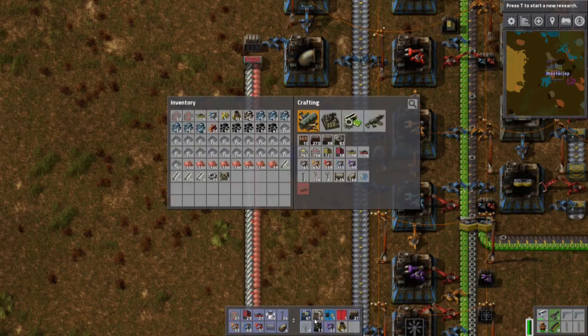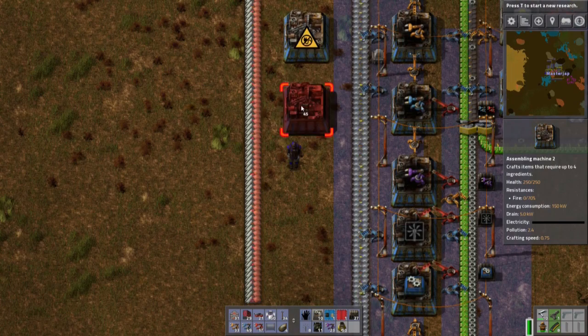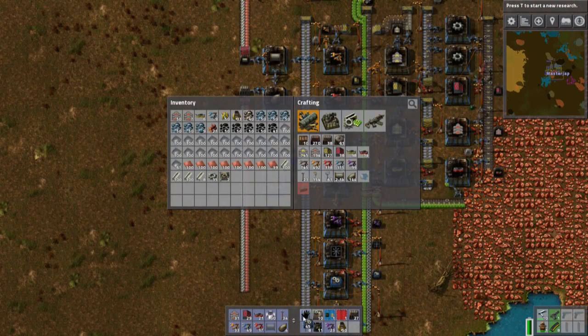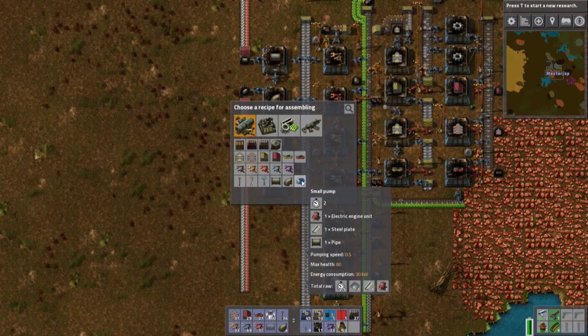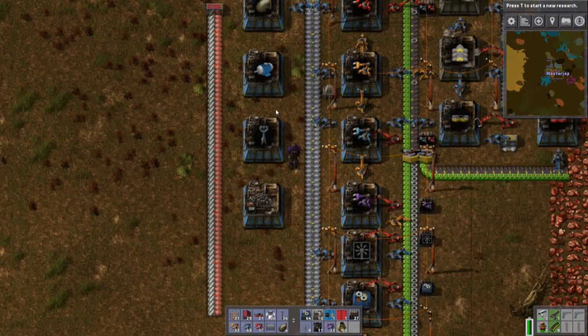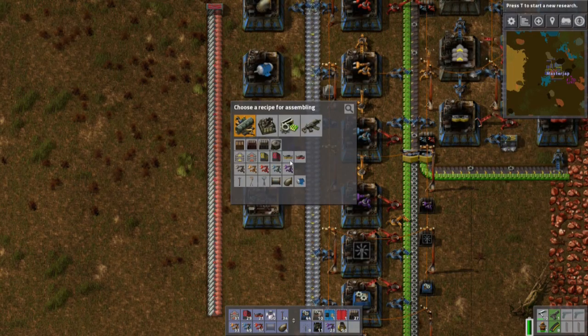There we go, now we need a few extra assembly machines - I'm only using blue ones now. Let's make those with spacing between because it looks nicer if they're all the same. You are going to have those, you are going to have these. Maybe I want this to be engines and small pumps later, so let's move this one up just for future planning. I'm not really sure how many pumps I'll need eventually.